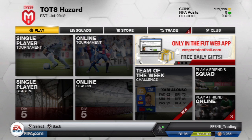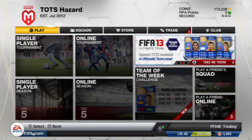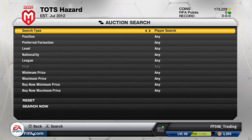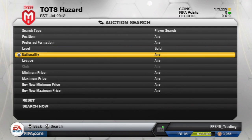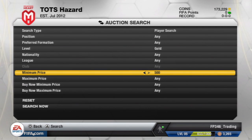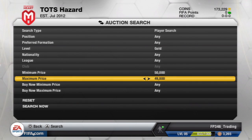Let's get into the auction search. What you want to search for is a quality level of gold, since we're going to trade with gold informs. Set the minimum price to 50,000 coins because we're looking at informs worth over 50k, and set the maximum to whatever coins you have. I currently have roughly 173,000 coins, so that's what I'm setting my maximum to. We'll leave the buy-now price at any.